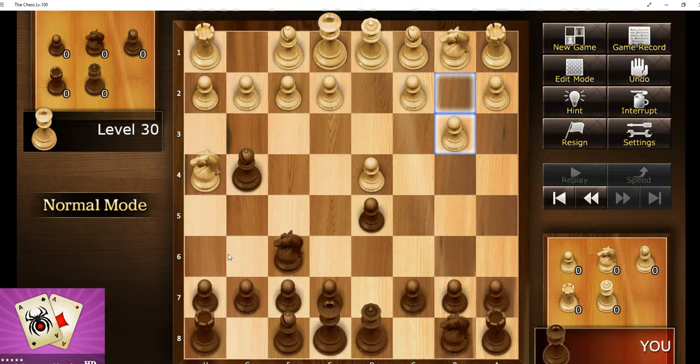Now it's fianchettoing its bishop. You see that pawn to queen knight three, or pawn to king knight three, and they put the bishop in that square — that's called a fianchetto. Don't ask me to spell that, I can't. It's like an Italian word or something.